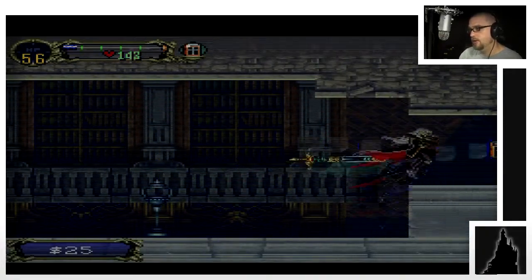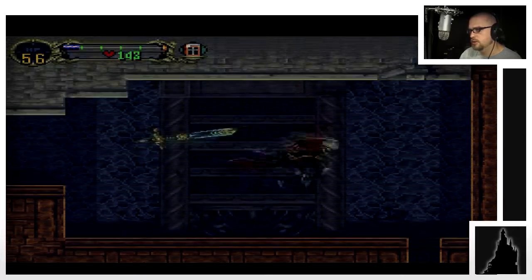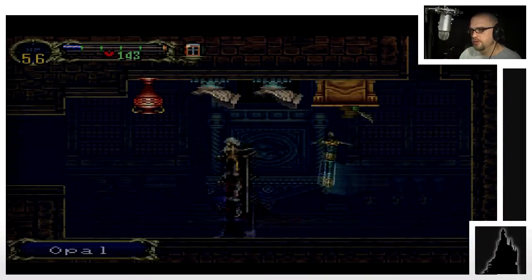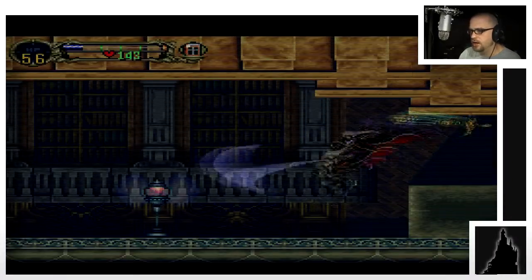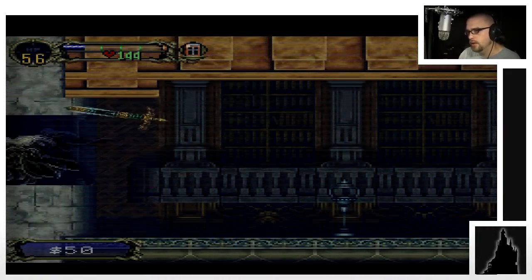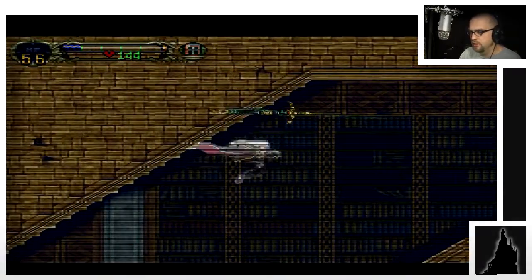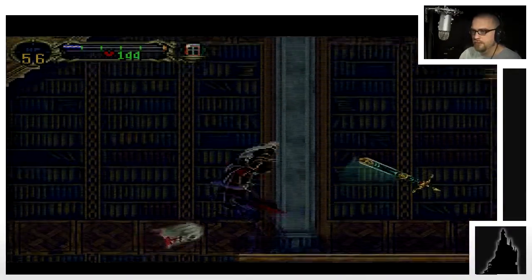Hopefully somewhere in here I'll be able to boost my power up, and then that'll be that. Maybe there's a boss in here — I haven't really explored here very much, but I'm underneath the librarian's room. So maybe there's something in here. If things get bad enough, I want to teleport out using the library card and go back to the library in the other castle. At least I'll get some help in there from him.